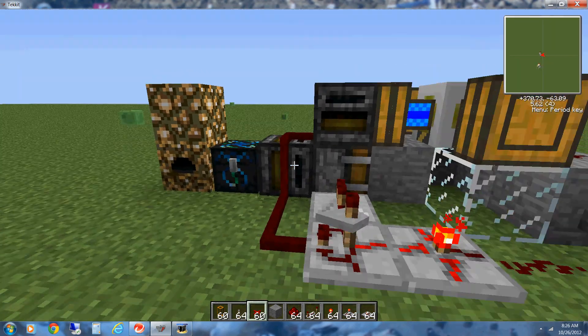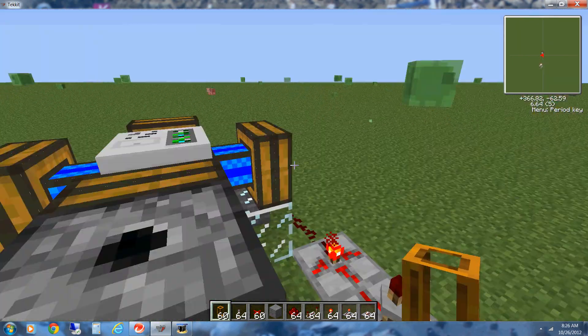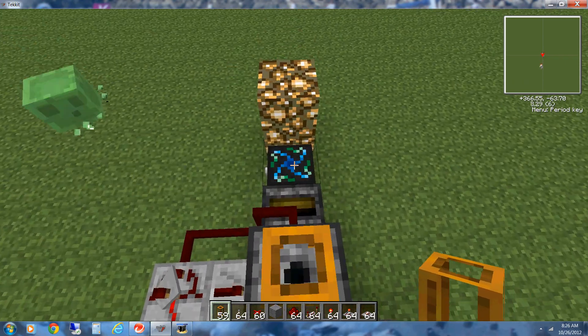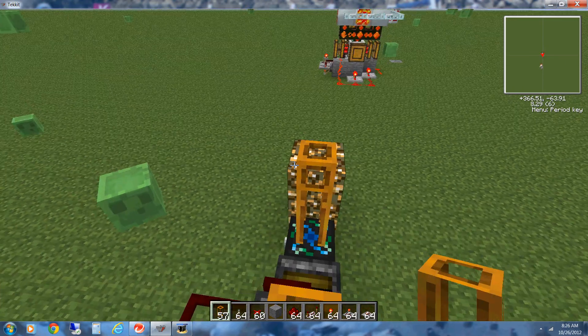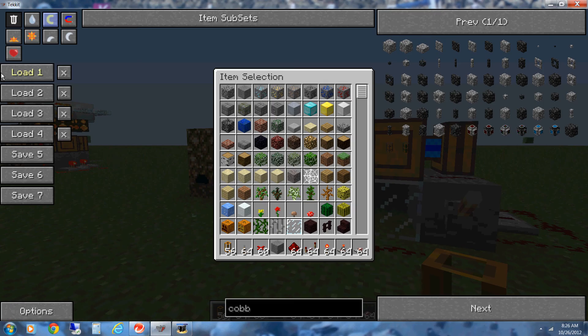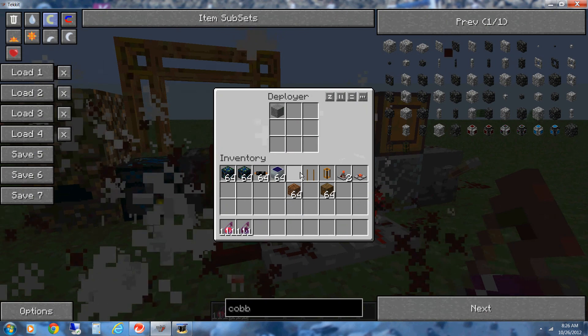Since that's finished, we are going to set up pneumatic tubing. This basically recycles the buckets so there's enough energy left in the end. Since that's finished, the second level should look like this.